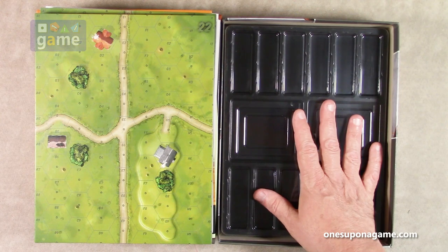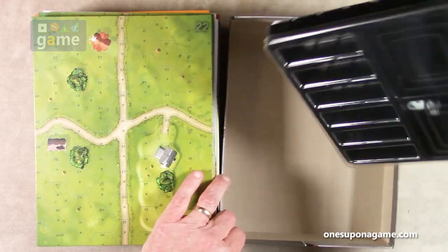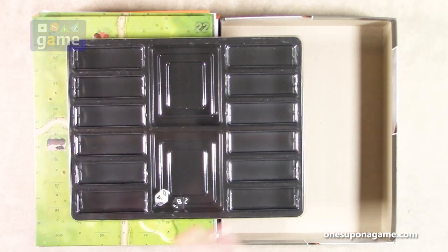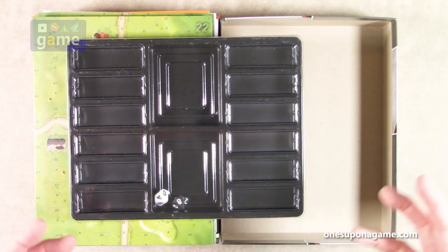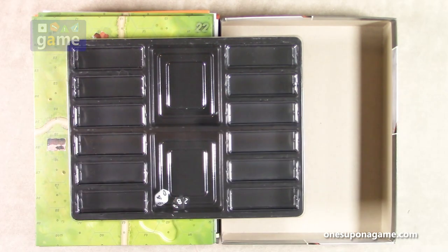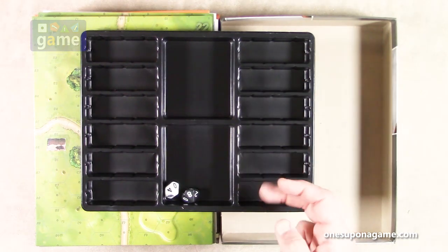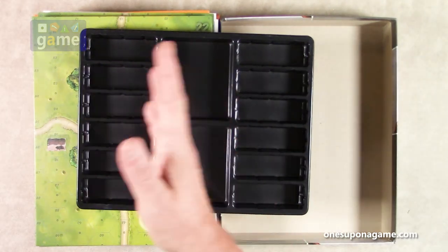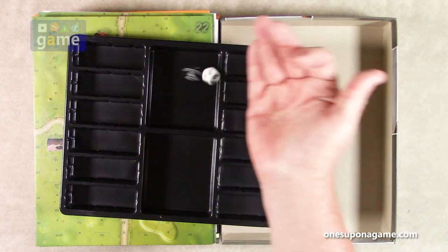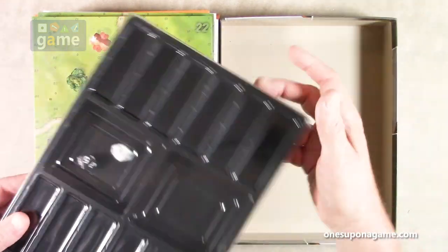Then you've got one of Worthington's nice trays to store your counters. These are definitely an improvement from the remastered edition, which had a big blue tray with a lot of slots and large open areas that didn't make much sense. This tray has little slots for your counters, space for dice, and miscellaneous tokens. You can put your Germans on one side and your Russians on the other. And two black dice.